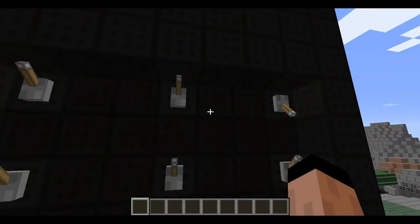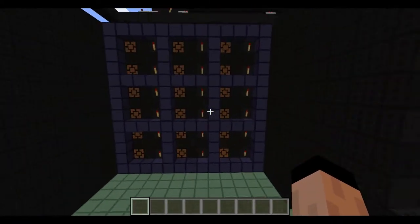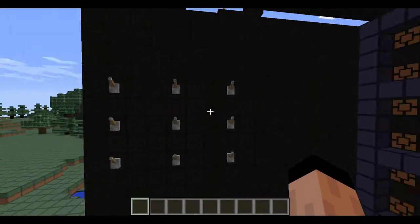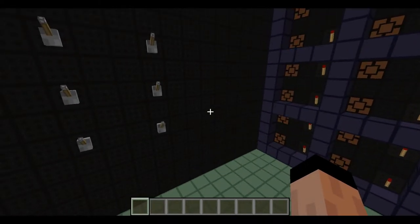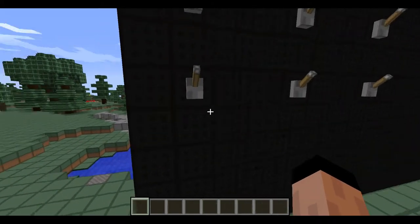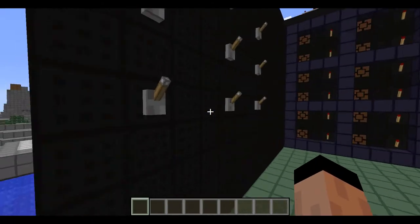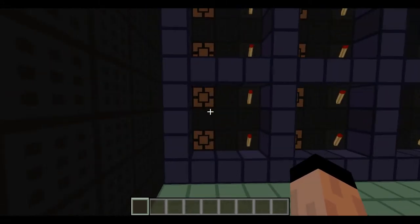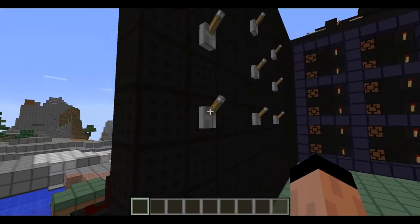Now the thing is, about 50% of this redstone is dedicated to — there we go, turned off — about 50% of the redstone is basically trying to stop the torches and the lamps from taking the same square. I'm going to show an example with the bottom left.